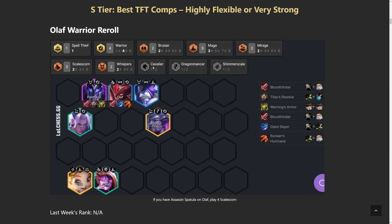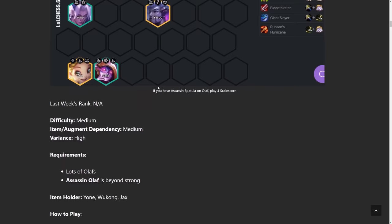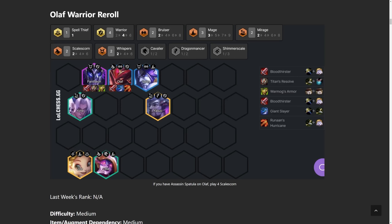Starting off in the S tier, we have Olaf Warrior Reroll. We're not doing the full 4 Scale Scorn — people are favoring the Warriors right now. 4-6 Warrior is what I've seen, but if you do have Assassin's Spatula, you definitely want to play the 4 Scale Scorn version like the old Olaf from before. We have a duo carry right now — both Olaf and Pantheon are pretty big threats. You want to re-roll for Olaf 3-star at level 7, and the requirements of this comp is just lots of Olafs. Now let's go over the items.